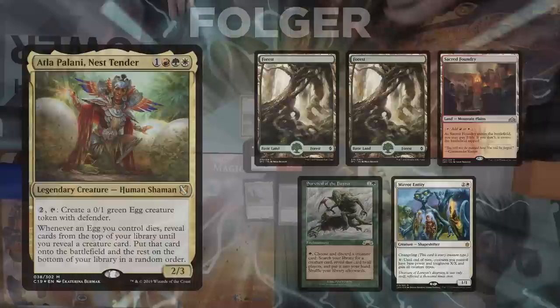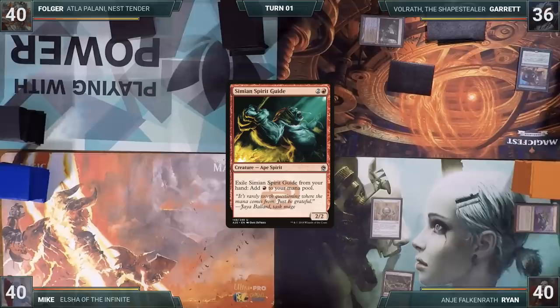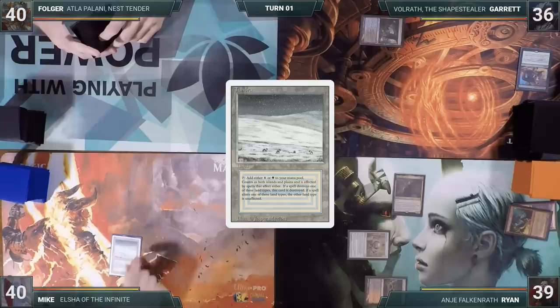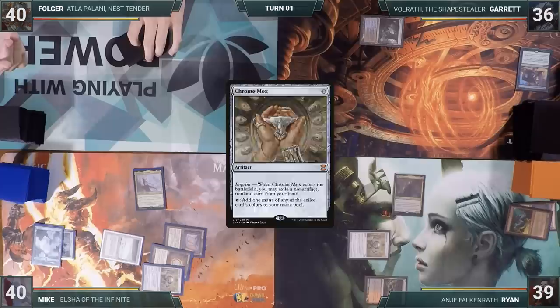Garrett starts us off, plays a Watery Grave untapped paying two life, casts Vampiric Tutor, fetches a card, and passes. Ryan plays Sulphurous Springs, casts Chrome Mox imprinting Rite of Flame, exiles Simian Spirit Guide, taps Sulphurous Springs for black, and casts Anya on turn one. Mike plays a Tundra, casts Mana Crypt, then Mox Diamond discarding an Island, then Chrome Mox imprinting Swords to Plowshares — and, stealing Ryan's thunder, casts his own commander Elsha on turn one as well. Everyone at the other end of the table starts sweating, and Mike ends his turn.